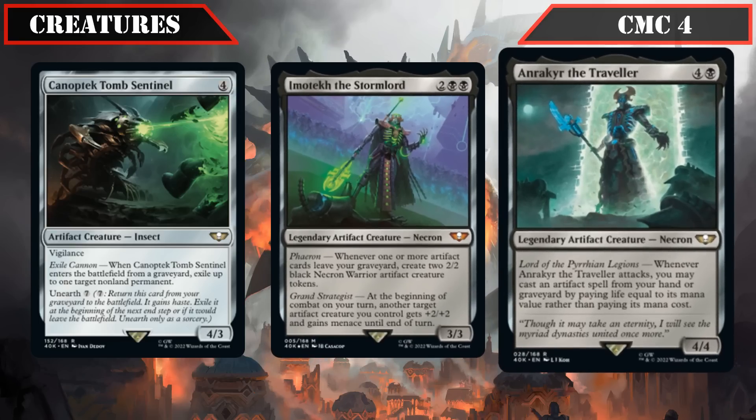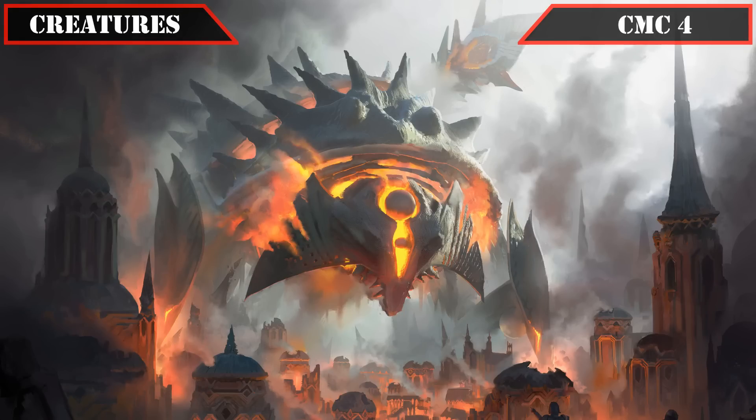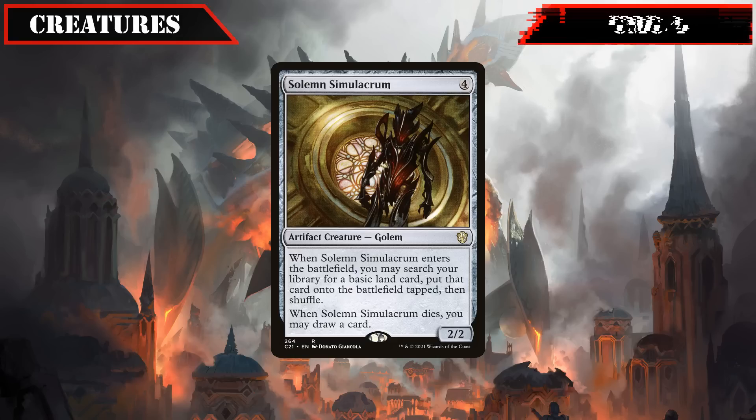Onrakir is a 4/4 that, whenever he attacks, lets us cast an artifact spell from our hand or graveyard, paying life equal to its CMC rather than mana — another easy way to permanently cheat our artifacts into play. Wrapping up the CMC 4 slot, we have the ever-reliable Solemn Simulacrum, a 2/2 that puts a basic land into play tapped when it ETBs and draws us a card when it dies — a source of land-based ramp and cantrip we can generally get two uses out of per game, and possibly more depending on how often we copy, flicker, and reanimate it.